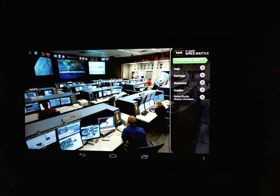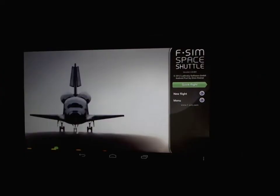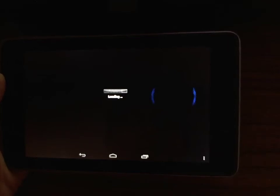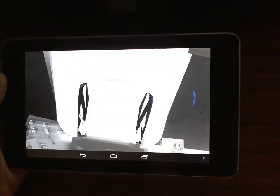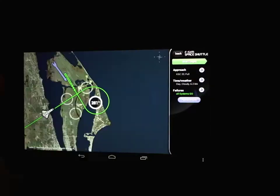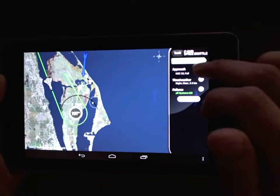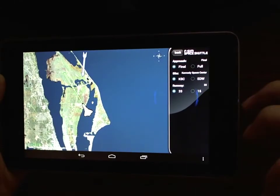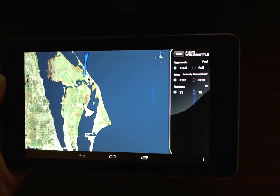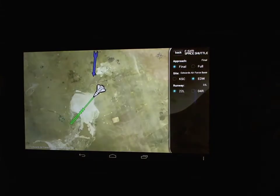Okay, so let's go for a spin. I'll go back and get a quick flight. The two air bases you can land at are either John F. Kennedy or Edwards Air Force Base. You can randomize, and you can choose either a full approach or a final approach — final approach simulates just the last 22 miles of the descent.